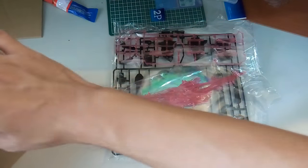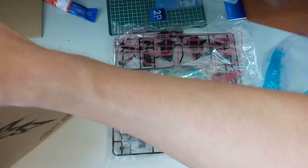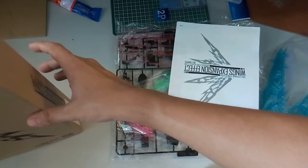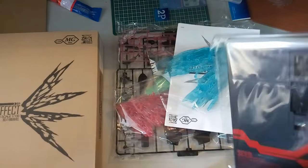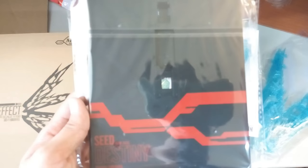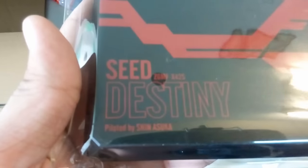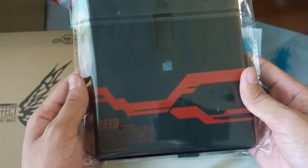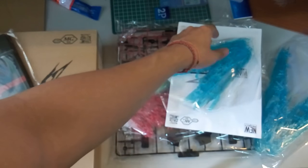Here are all the parts that come with it — there's some paper and more pieces inside. For the very first part, we have this cool black and red color piece — Seed Destiny, piloted by Shin Asuka. It's basically almost the same design, just in black. I should probably take out the other one for comparison.